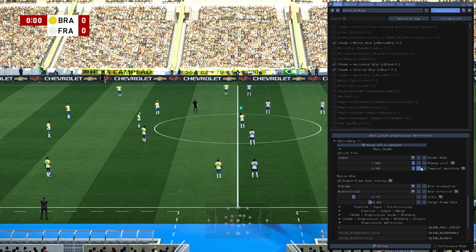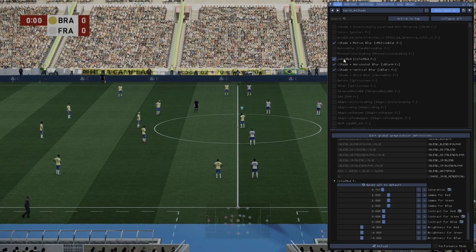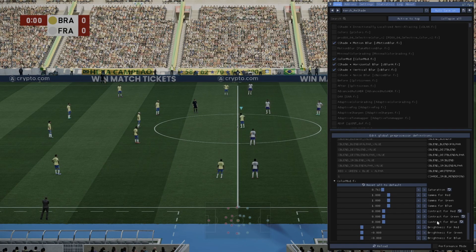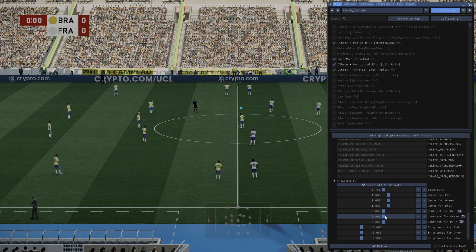Third: flatter lighting. This is an advanced trick. Professional cameras often shoot in a log or flat profile to capture more detail. We can mimic this by applying a filter that flattens the lighting, reducing the harsh black-and-white contrast. This gives the game a softer, more even feel — like it's being lit by natural, indirect light.